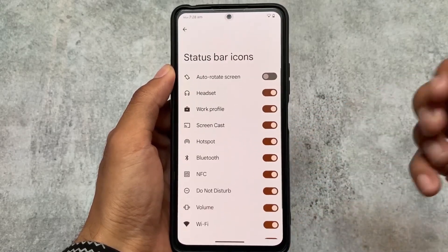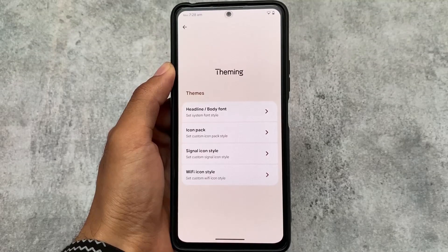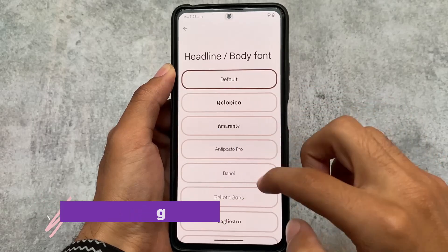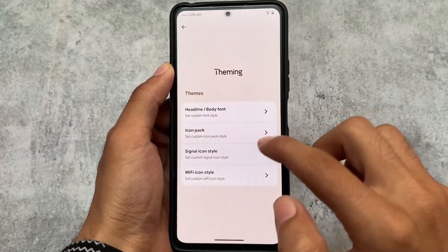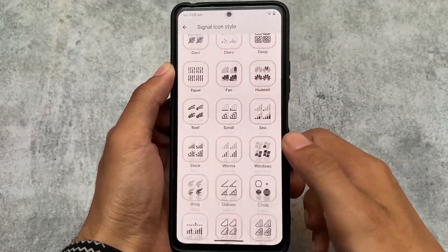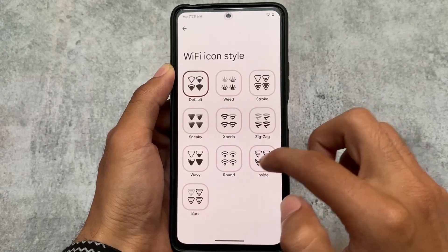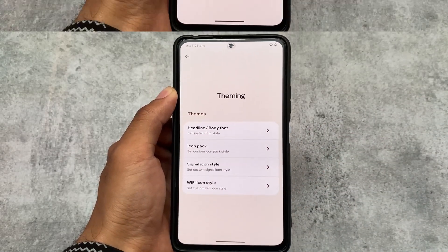This new version also includes customization related to theming. These are similar to previous ones, but we have font customizations, icon pack options, signal icon customizations, and Wi-Fi icon customizations as well. These are all the theming options currently available.